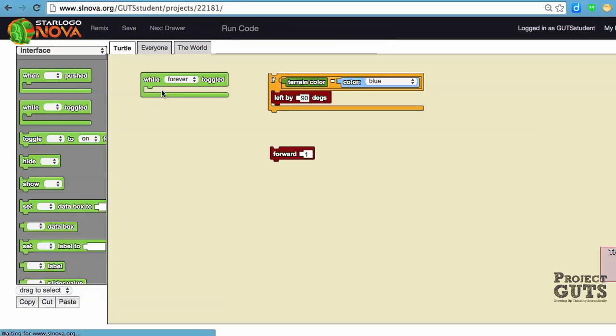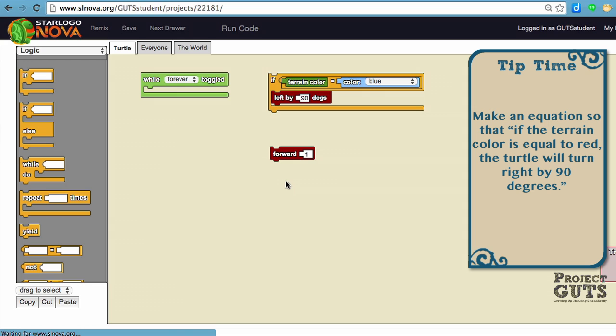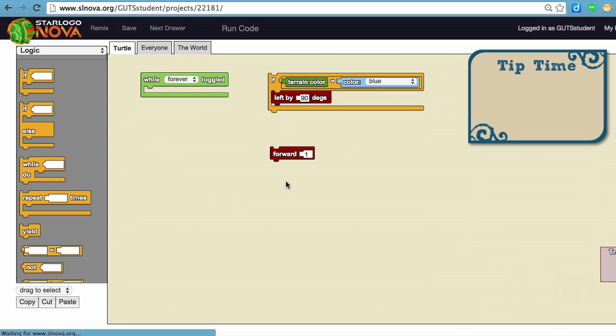What you'll need to do is add code to this forever block. You can see that we have the yellow if-block, which comes out of Logic — just to show you where that is. This is a conditional statement: if something is true, then do this. For example, if the terrain color is blue, then turn left by 90 degrees. You'll need information as well for the red and the black terrain colors. And don't forget to use the forward block to have your turtles moving around the space. You could also try to see how you can use conditional statements in other ways inside of this project.